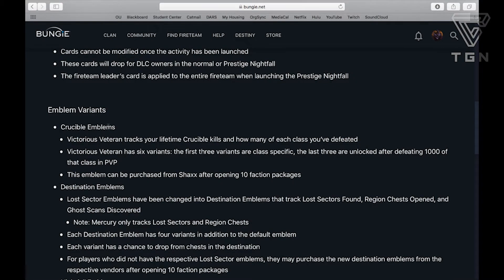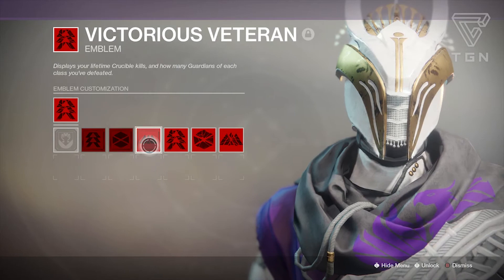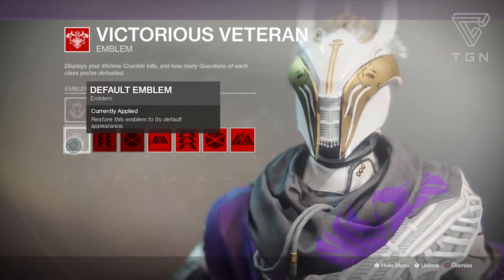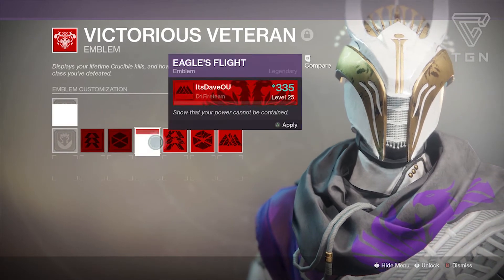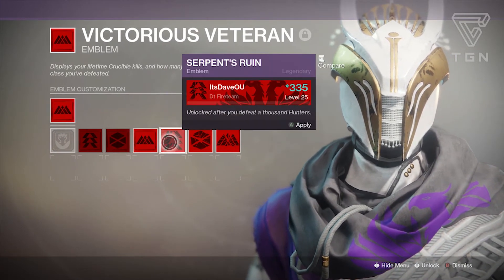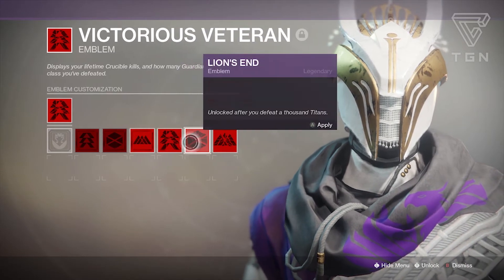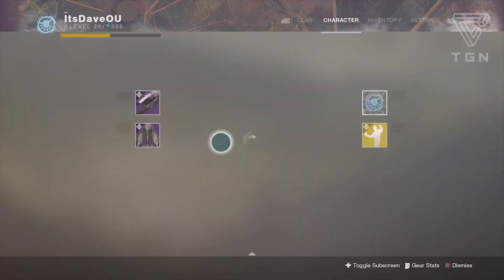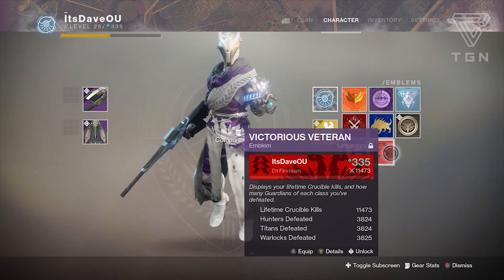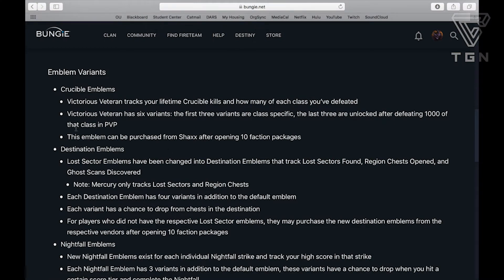Emblem Variants. For Crucible Emblems, there's Victorious Veteran, which tracks your lifetime Crucible kills and how many of each class you've defeated. It has six variants — the first three are class specific, and the last three are unlocked after defeating 1,000 of that class in PvP. This emblem can be purchased from Shaxx after opening 10 faction packages. It lets you show that you defeated 1,000 Hunters, 1,000 Warlocks, 1,000 Titans, or any combination.